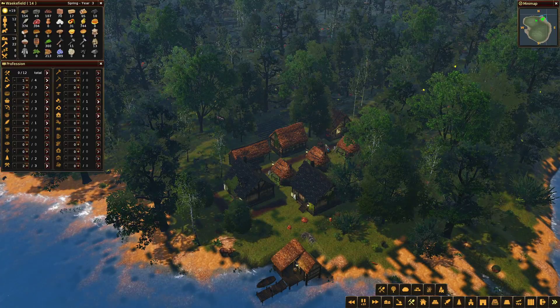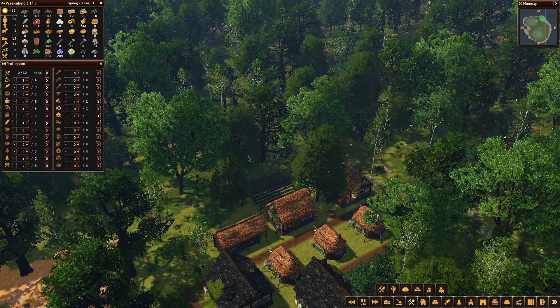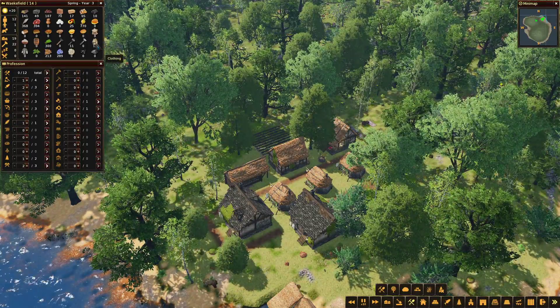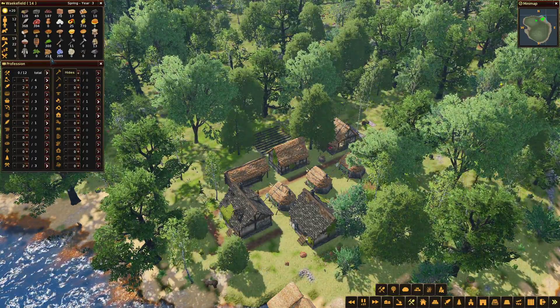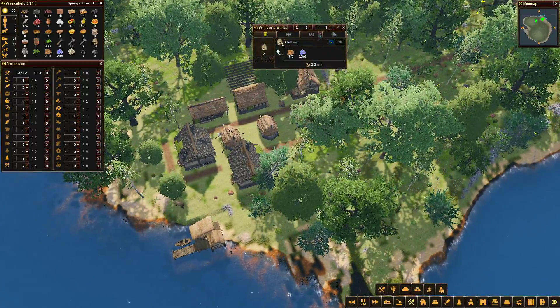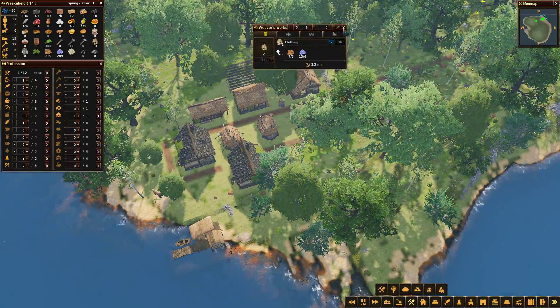Some animals coming into camp that we could knock back. If we have a look at our clothing situation, that's fantastic - we've got 13 clothes and they've been turning all that flax and the hides, so that's been doing well. We'll take our weaver off work for now.